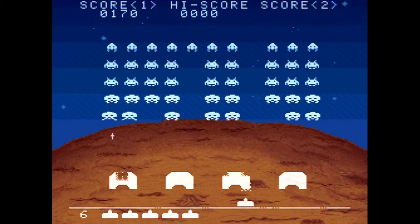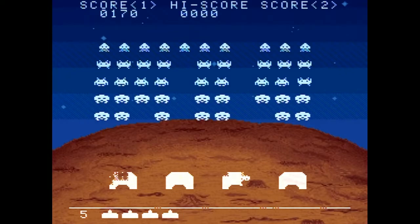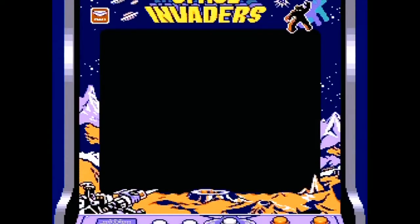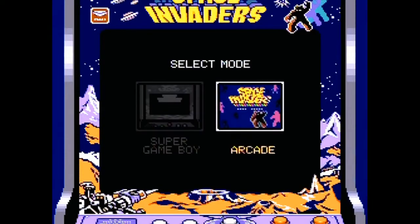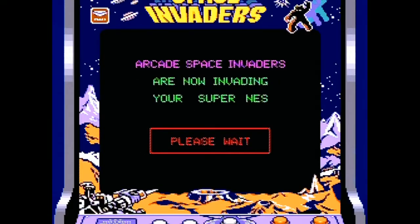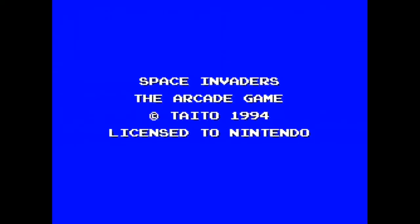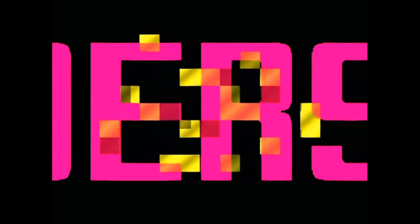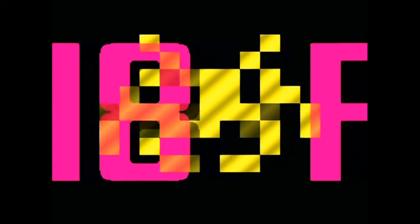I didn't even know you could do this on the Super Game Boy. Let me restart — let's see what the cocktail cabinet looks like. That's really neat. They went out of their way for the Super Game Boy adaptability on this. It's like literally loading — I don't know if that's fake or not, but very interesting. Taito does it again. Look at that — it's like I'm playing a PS1 game. Does Taito still exist? The classic invaders from 1978 return.